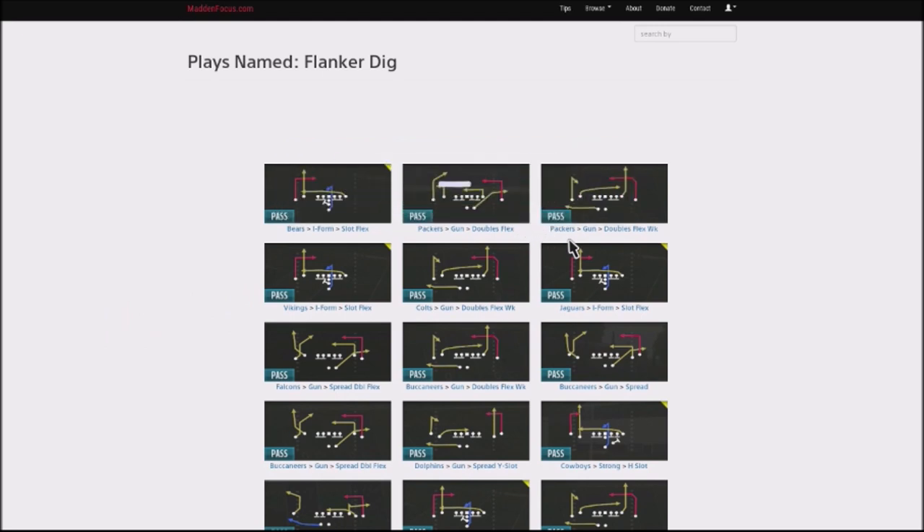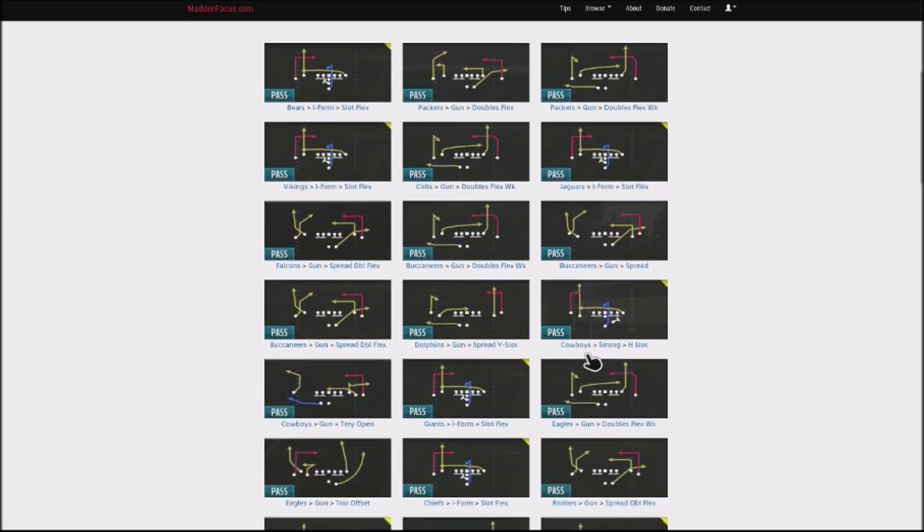I want to talk about a formation, which is out of the Bears I-Form Slot Flex. I've actually showed you a couple different plays out of this recently — Play Action Cross, F-Wheel, also China Special, and running the ball out of that. Another play I want to show you that's very popular is the Slot Flex, and you can get this particular play out of the Bears playbook, the Vikings, also the Jaguars, if you're using Slot Flex, and the Cowboys also has a variation of it.